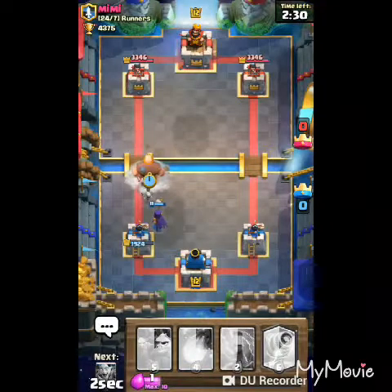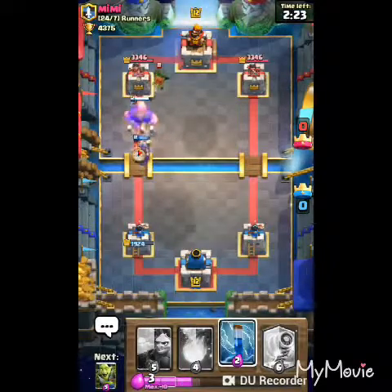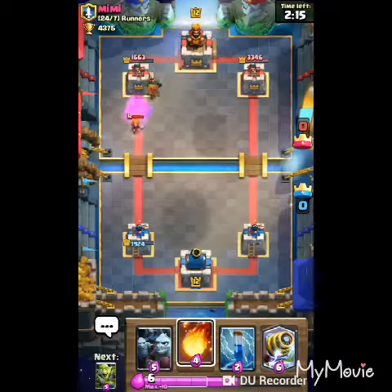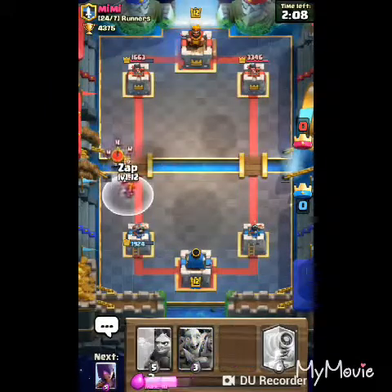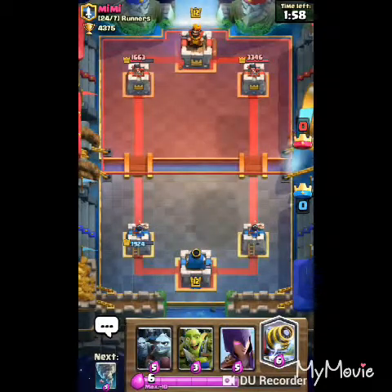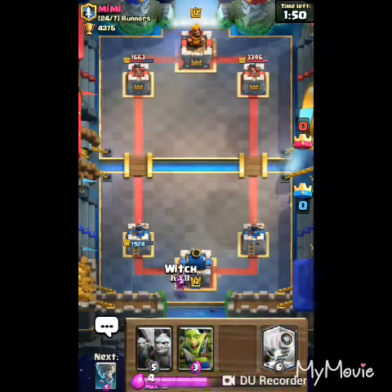No problem, I'm just going to counter attack with my giant witch. Okay, I knew it — I knew he had it. Well, no problem, it's going to fire at both of them. I think we're leading right now, but I should be expecting a light barb one more time. I think he has Zap, so I'm not going to drop Sparky to counter it — I'm going to use my witch like I did earlier.